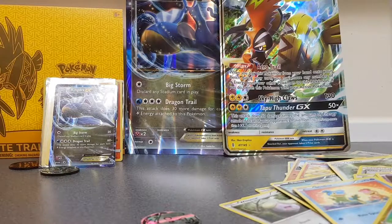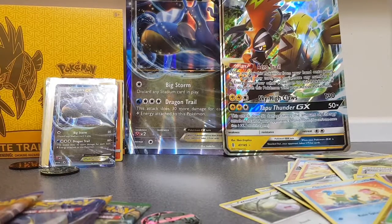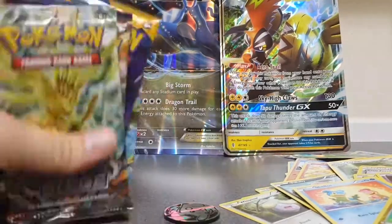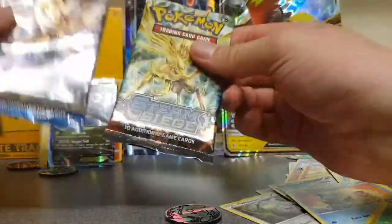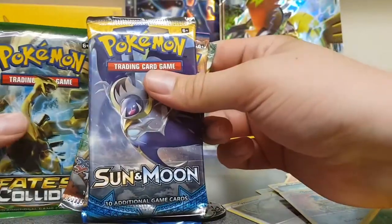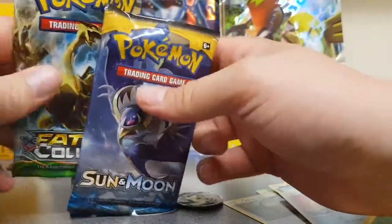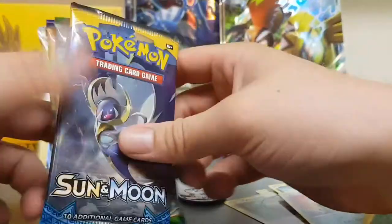We've got four extra packs to open from the Kingdra EX box. Looking through them: Steam Siege, Breakpoint — I don't think I've ever opened a Breakpoint before, they feel kind of heavy — a Sun and Moon which I'll open first, and another Fates Collide. These are the final four packs of the episode.